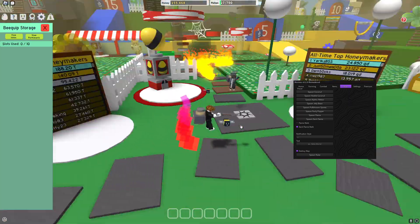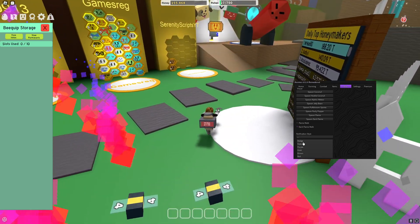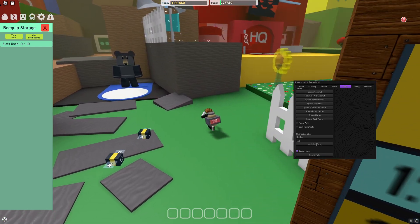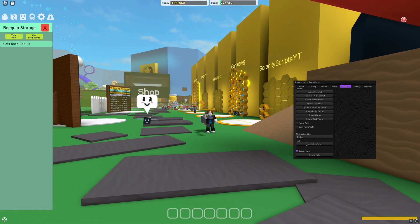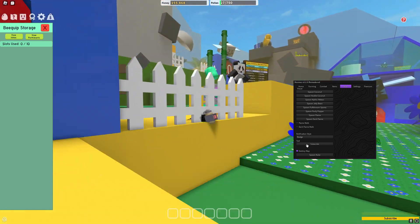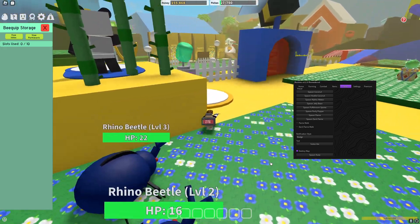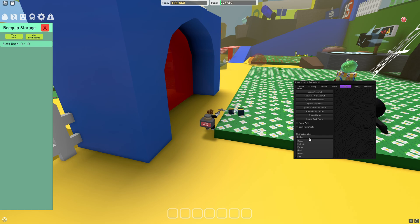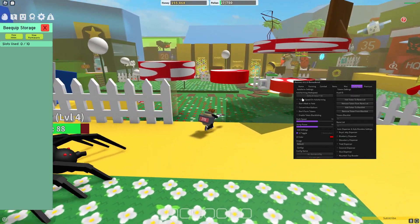You've also got the dark flame walk — I think I like this flame better. Notification style — if you want to receive notifications, you can choose a bunch of different styles. You can look through those and see what you like. There's also a text option — 'hello world' for example. I think I accidentally turned on auto farm by pressing the U key, but these are the misc options, and then you've got the settings.